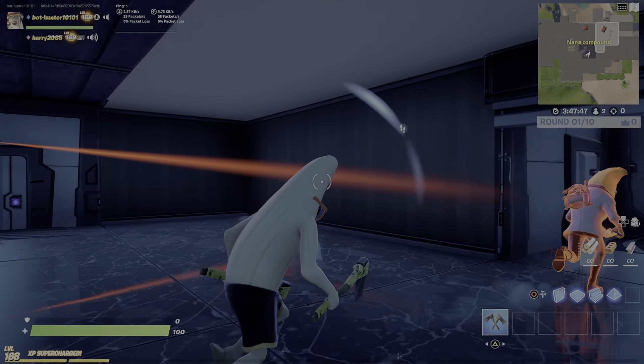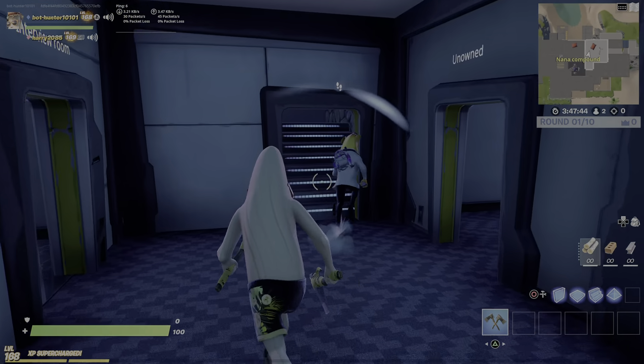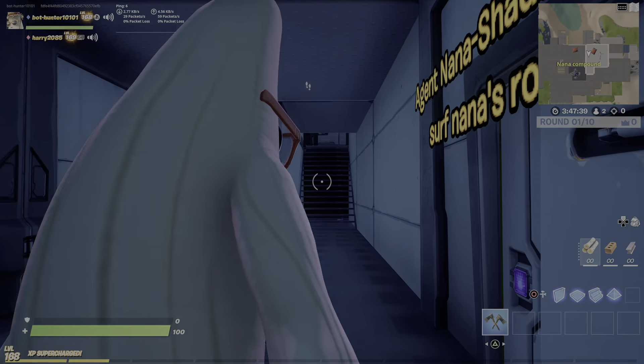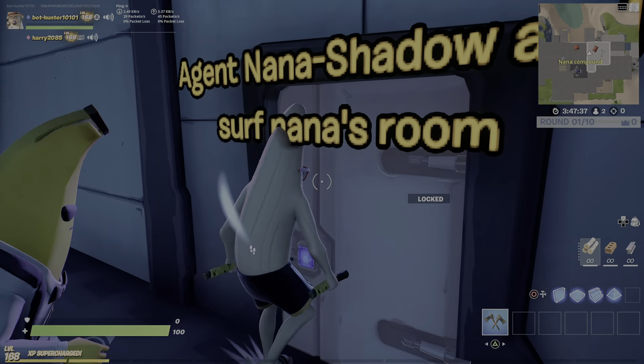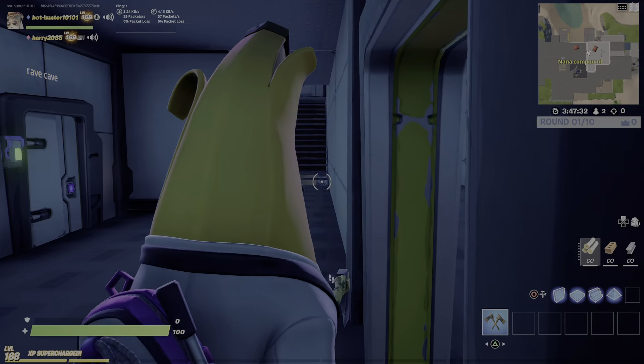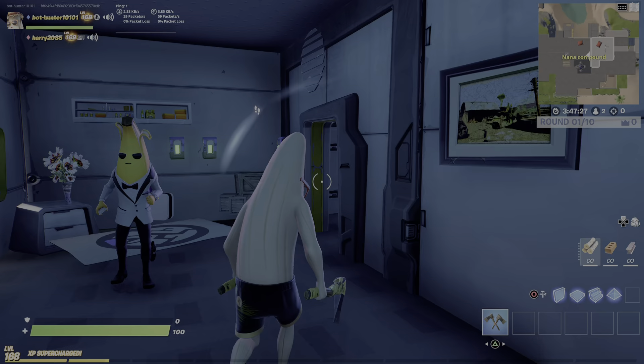I do not know my way around my own place. Here we just did normal offices and then we go up. Then we have the VIP rooms. Let's go to Agent Nana's Shadows and South Nana's room — and you go to South Nana, and then we have all this.